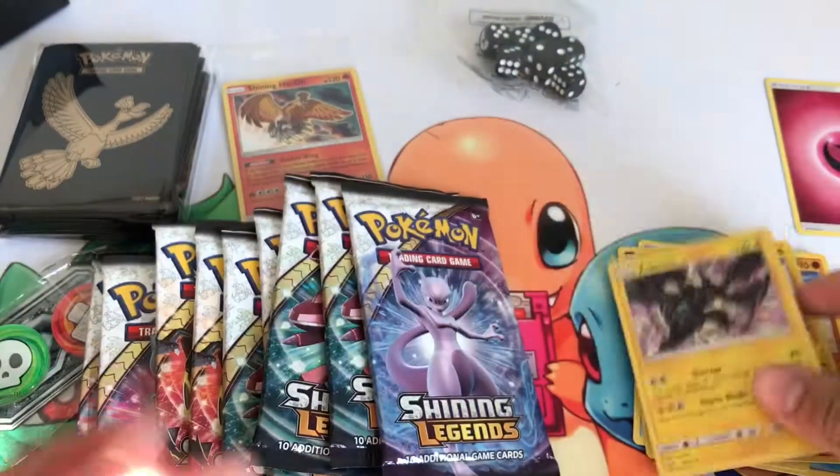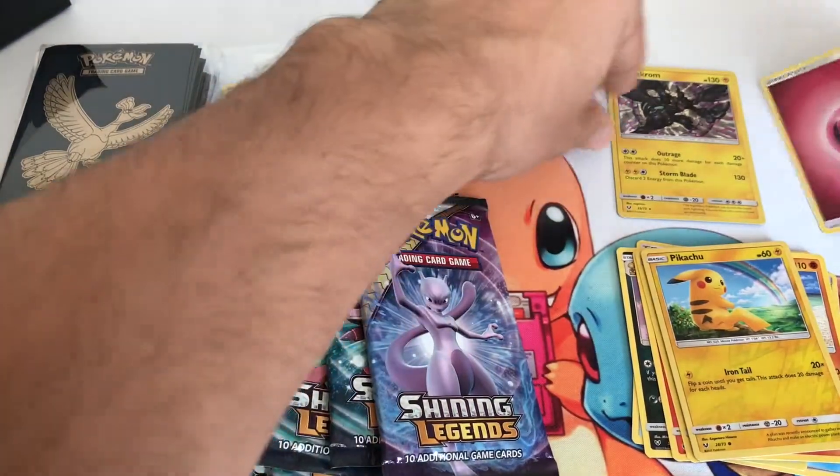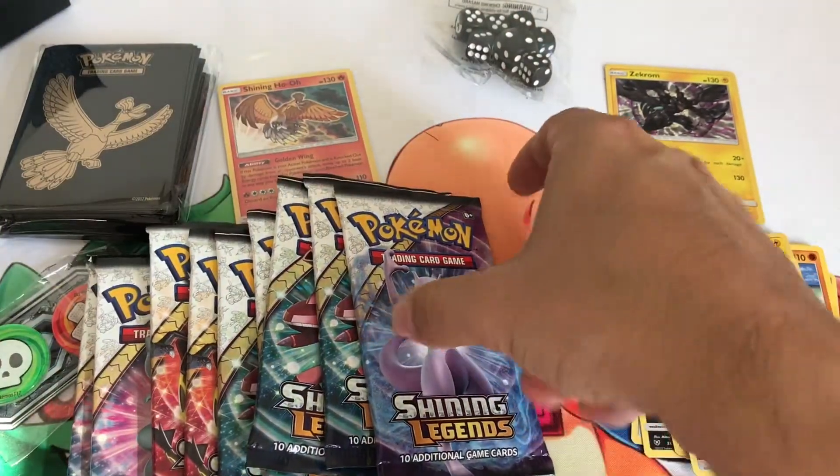We get a random energy too. We'll put our holos over here. That's just - we get them every pack.